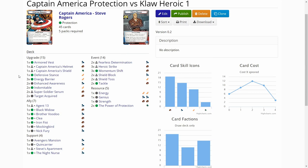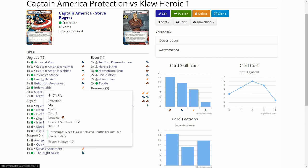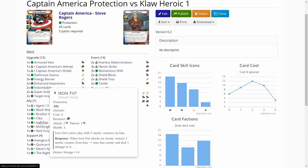I've also added most of the new allies. There's Brother Voodoo — he helps me find necessary event cards that I need. Clea is a really cheap ally to play in protection; usually they cost three to four resources, but Clea is only two. And of course there's Iron Fist, who adds another way to stun the enemy. I'm hoping to get some stuns on Claw to slow those attacks down.